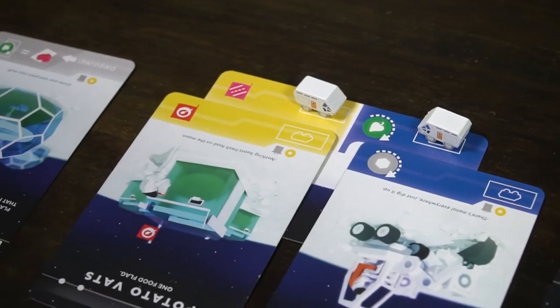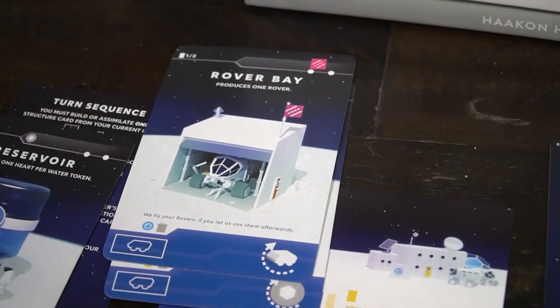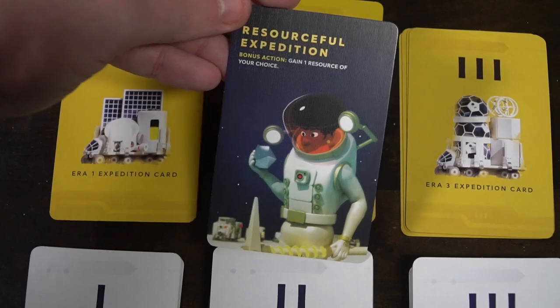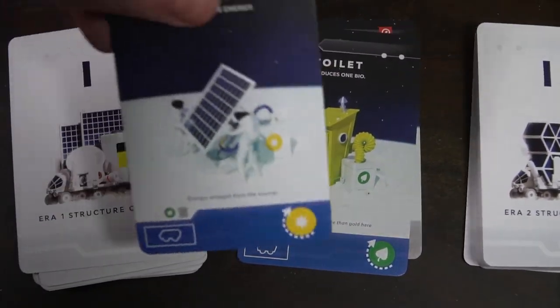As I played Moon, the first thing that came to mind was It's a Wonderful World by Lucky Duck Games. This game plays very similarly — it's a drafting game, a building game, you gain resources and use them to build structures onto your base. The difference here is that you now have unique abilities that progress you throughout the game and change from era to era. You also get cards set aside in different decks, as opposed to It's a Wonderful World where sometimes you can't build a card and just discard it. This game sets you up for more success — you're guaranteed to build most cards in each era's deck because you've slowly built up.